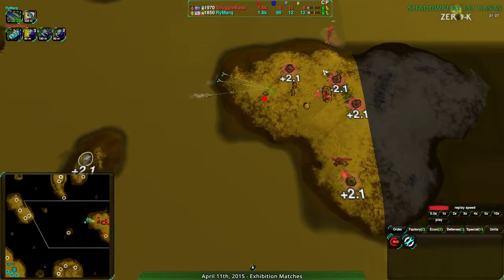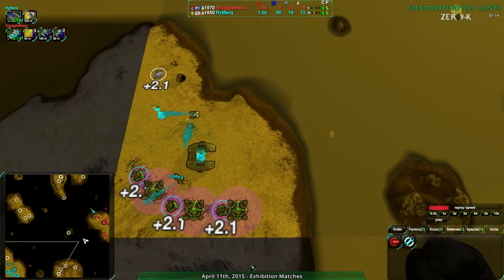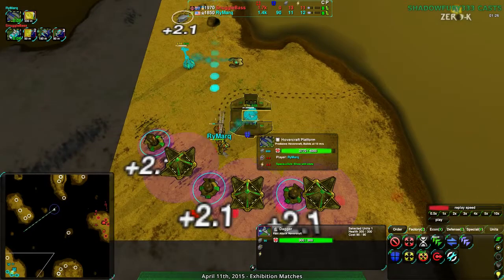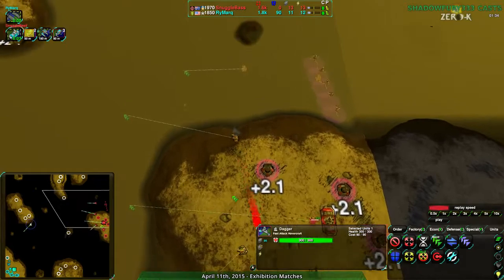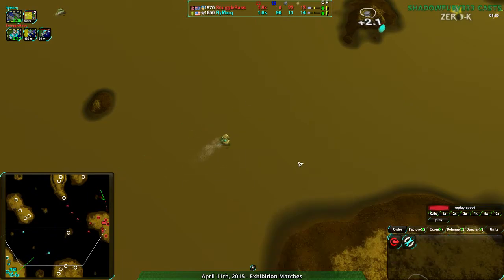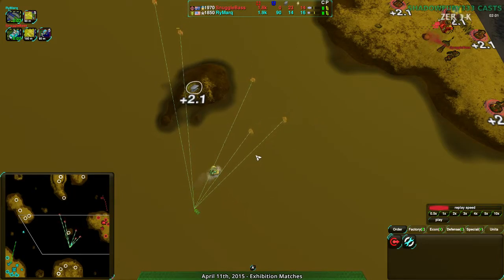Rymark is in a pretty okay position; they can defend pretty well, though their main base is hardly full of anything. They have a claymore coming in — that's not going to help too much — and their daggers didn't really do anything, just dealt a bit of damage. Snuggle Base coming in with that duck and nothing to stop it; the commander will probably stop it, but still both players scattered each other out without dealing much damage. Rymark has now switched over to claymore, which we don't see very often — very few people actually build claymores. It's a good unit, just not really often used, probably because it has a tendency to blow itself up before destroying any of its enemies.